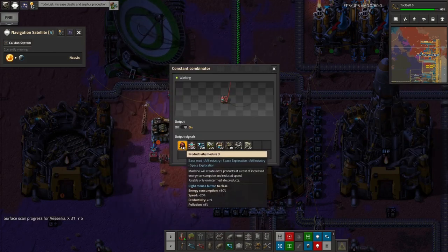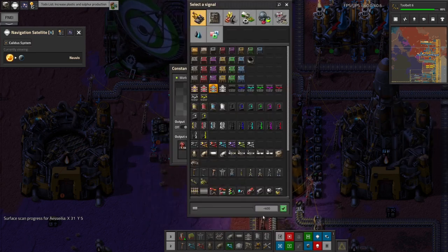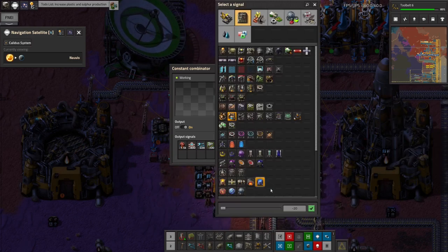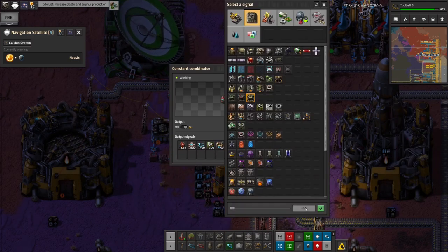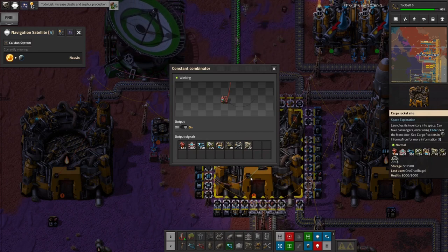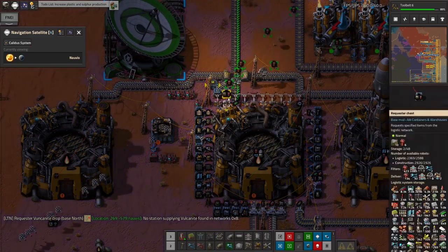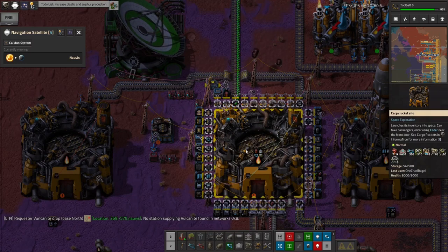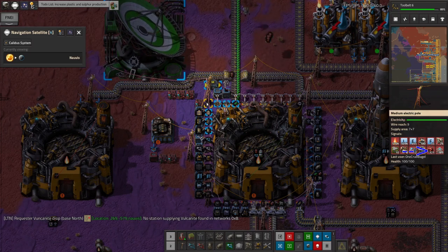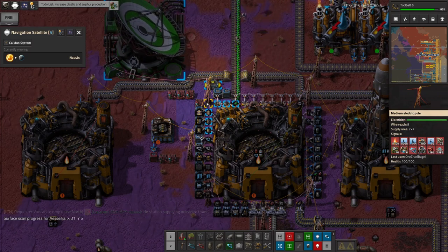So if we look at this combinator, this is the stuff I'm taking out. Let's increase that to 1,500 — worst case I can bring some back with me. I'm going to double that and increase all of these by not insignificant amounts, because I don't want to get there and realise I haven't brought enough. Now, because I've updated this combinator connected to the network, the bots are bringing in all of the things I've just ordered and loading them into the rocket. You can see the negative numbers — like minus seven turbines, minus 300 productivity modules — those are getting closer to zero as the stuff gets loaded.